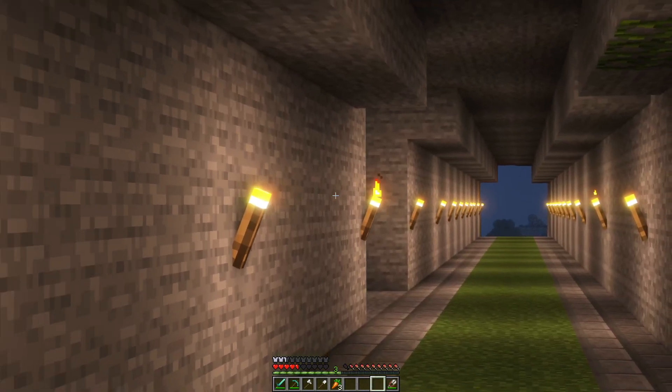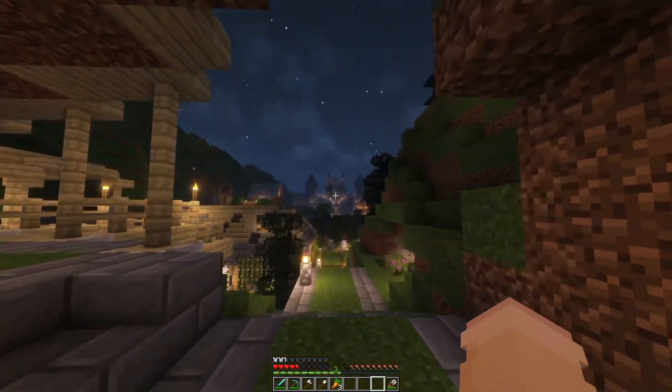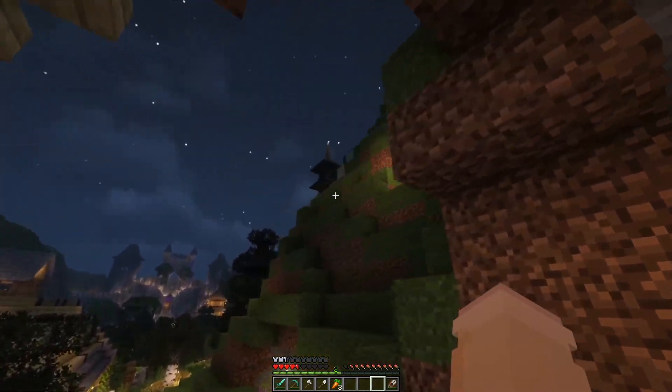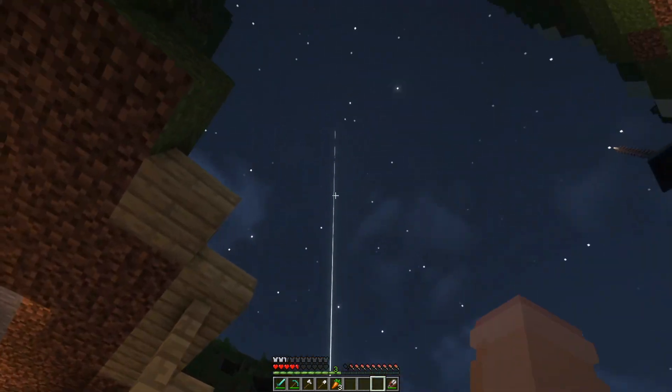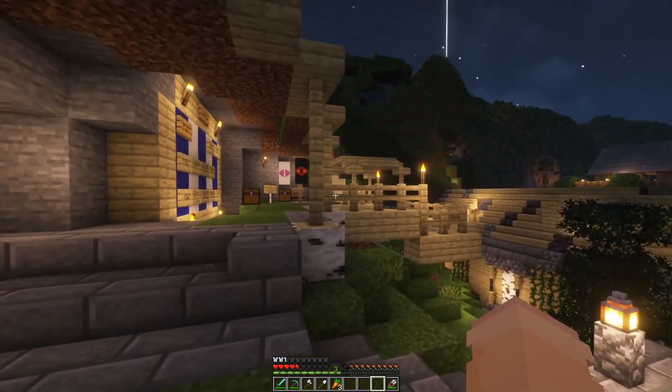That's Kenny's jail cell, or it will be in a moment. But as soon as you walk out, you are greeted with a view of the castle along with a few other things. We're going to get to all this. We got Aiden's beacon over here, but we'll start with my stuff since I'm kind of the closest — right here in front of you.